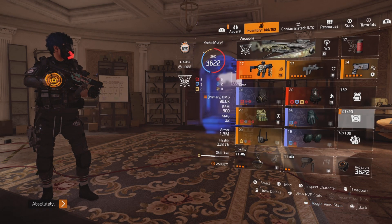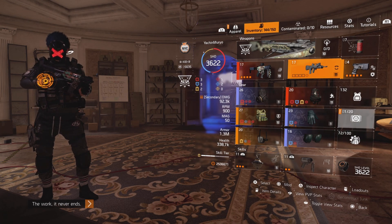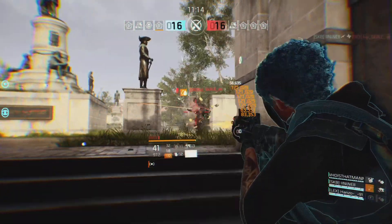But this is the kicker here — we got 70% hazard protection. Now that you see that, let's get into the build. We're also using a secondary weapon for Moss with Sadist, because any enemy that's bleeding, we gain 20% extra weapon damage. Why not, if they're bleeding?